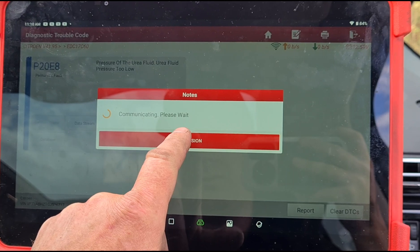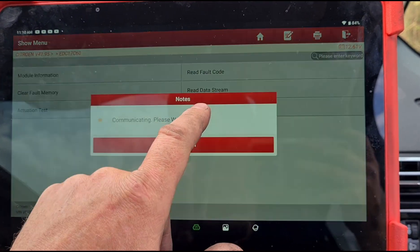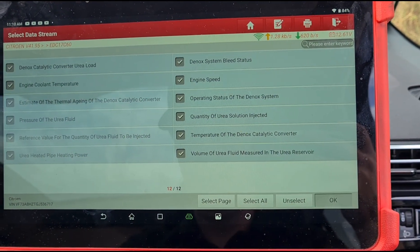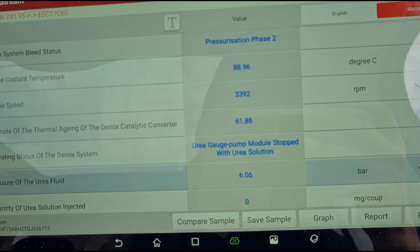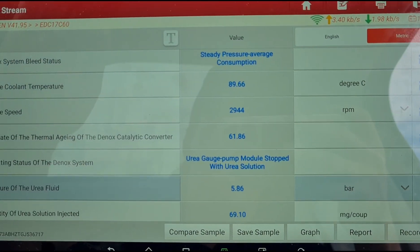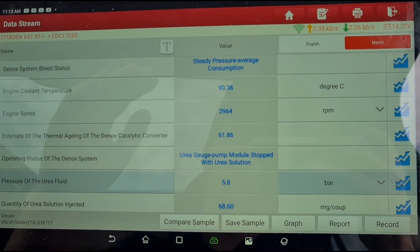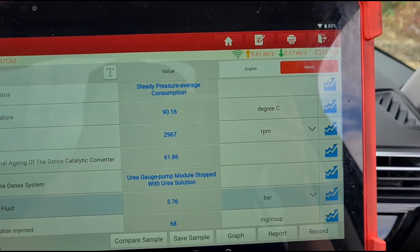I'm going to get back inside, clear this fault once more, and go back to the data stream. Back on the DeNOx system — holding the revs again and looking at the same data. You can see we've now got six bar of pressure, steadying out at about five and a half to six bar. So the new AdBlue tank is working correctly.